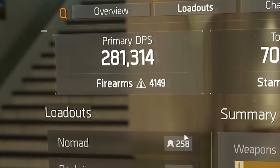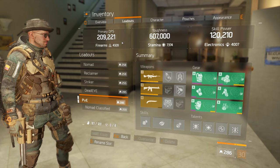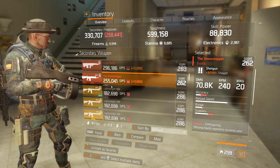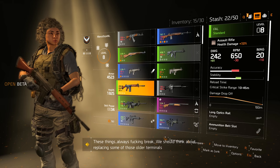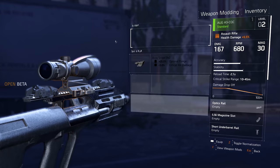In Division 1, we had a DPS overview in the main menu — some sort of formula between weapon damage, RPM, reload speed, and even accuracy and stability at launch. That whole DPS formula never really worked. Everybody who played a lot of Division 1 could tell you to straight up ignore the DPS number and instead look at two things to determine damage: weapon damage and RPM. Both vary from weapon to weapon — one weapon can have low damage but a high RPM to compensate, and another might have high damage but a very low RPM.